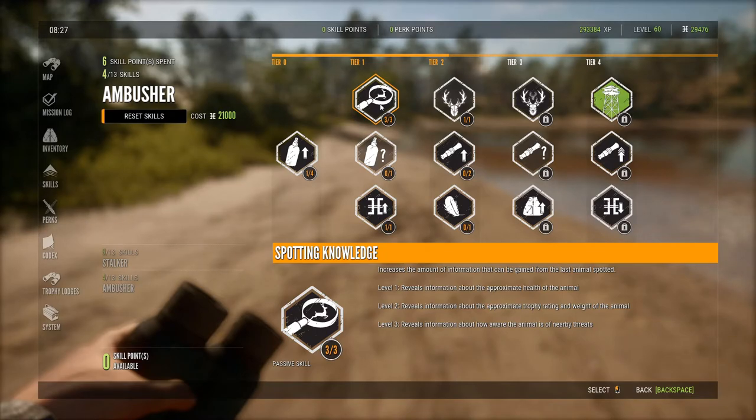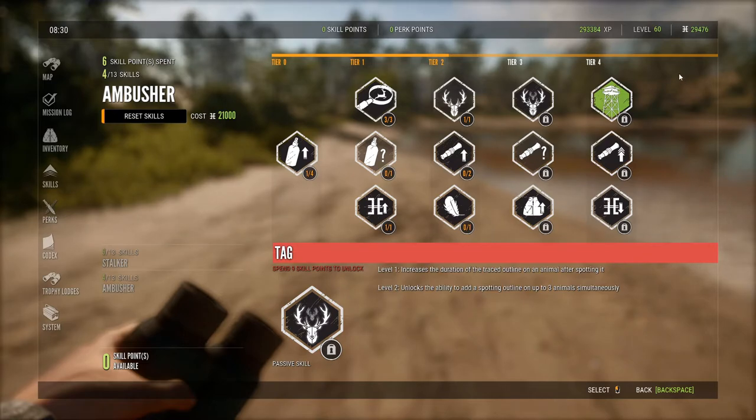In the Ambusher tree, I'd also highly go for Spotting Knowledge because it gives you the animal's health, how aware the animal is of you, and the approximate trophy rating and weight. This is really useful right now because you can find the middle value of any animal by taking the lowest estimate and highest estimate, adding them together, and dividing by two to get the exact score the animal should score roughly.